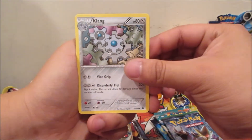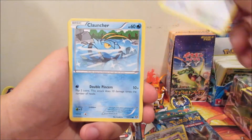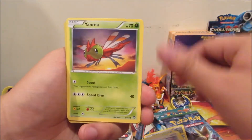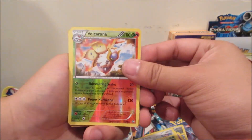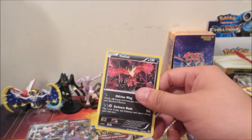From the Steam Siege pack we got Klang, Special Charge, Nidorino, Fletchling, Clauncher, Aipom, Yanma, a Volcanion — reverse rare — and this is the dual-type shiny, and a holographic Xerneas.